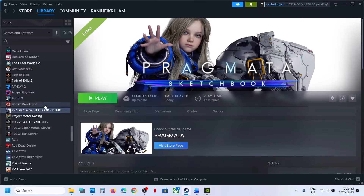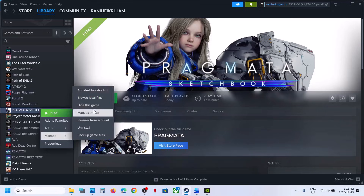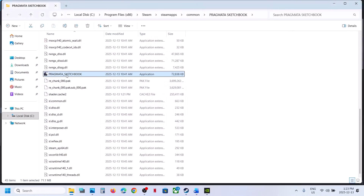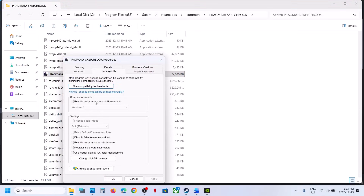Run the game from the game installation folder. Right-click on the game, go to Manage, then Browse Local Files. Scroll down and double-click on the game exe file to launch the game from here. If that does not work, right-click on the game exe file, go to Properties, and go to the Compatibility tab.